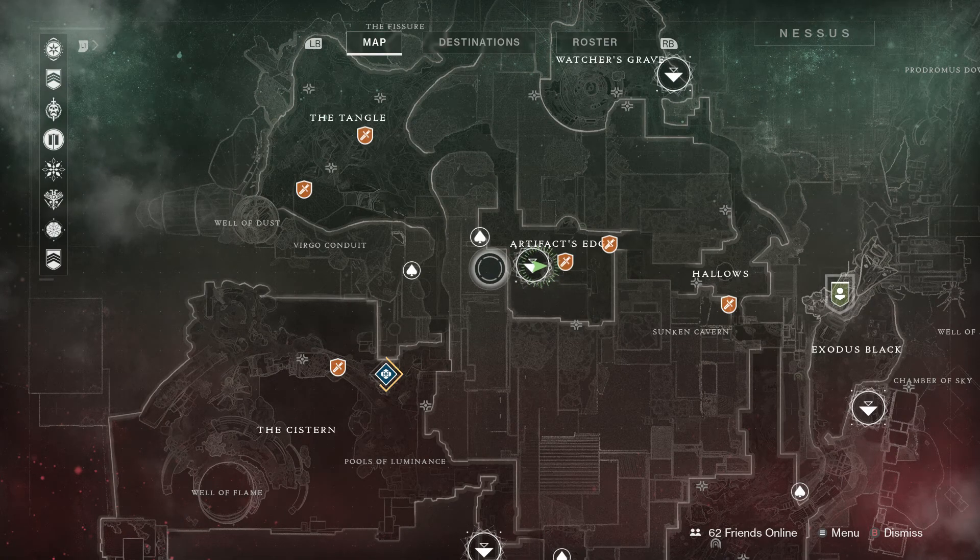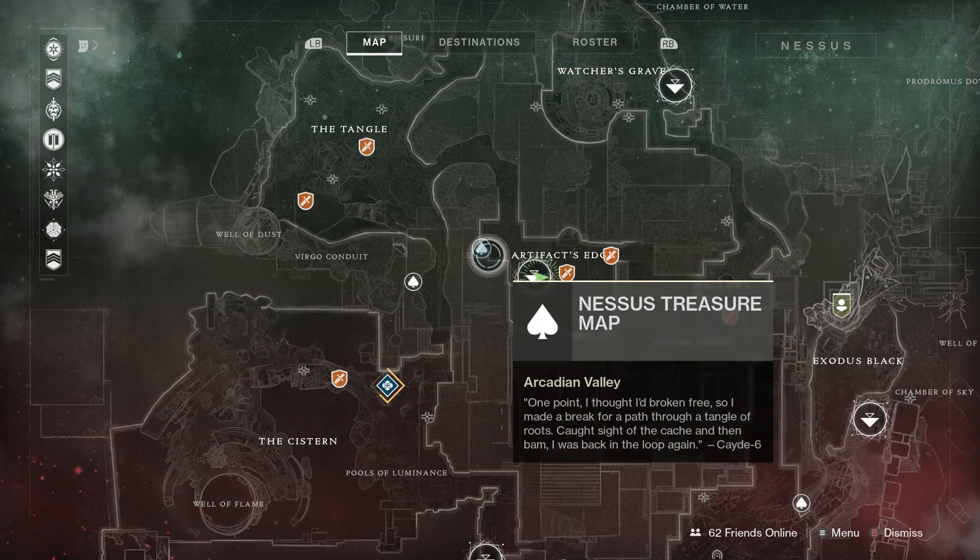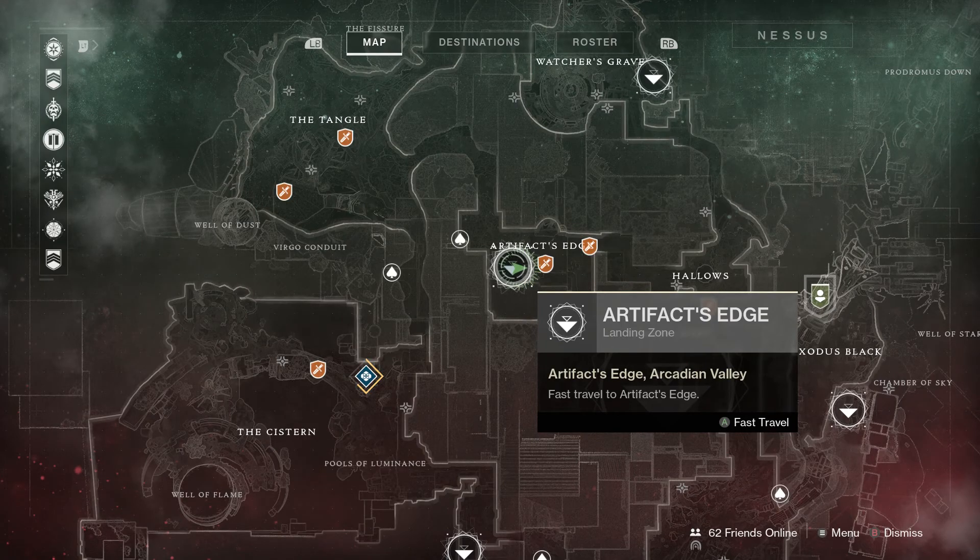Hey guys, how's it going? Zombie here with Xenora Gaming. Today we're looking at Destiny 2 and we have just had our fresh weekly reset. So we're going to get our arcade 6 chest in this video. We're going to start off by going to Artifact's Edge.